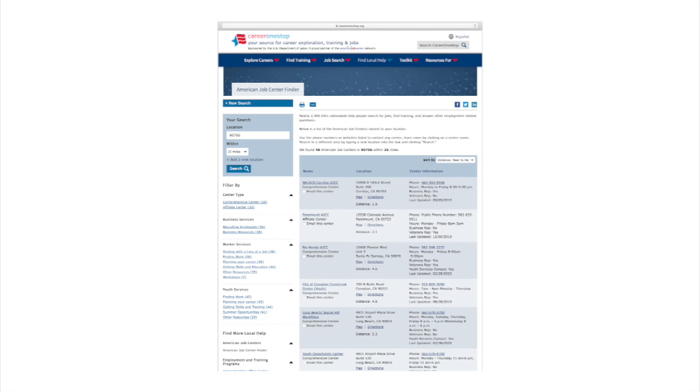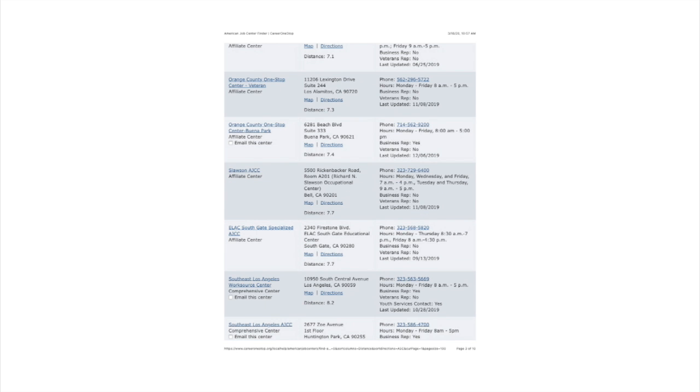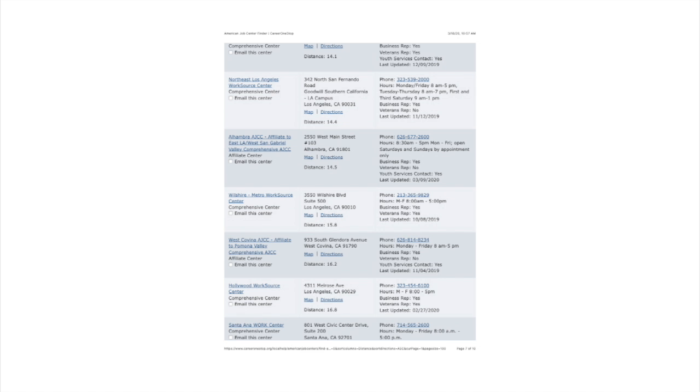Now we're going to go over the WorkSource list. What exactly is a WorkSource? A WorkSource is a government-funded program that will go ahead and fund you up to Level 1. To utilize this, click on the link below, CareerOneStop.org. Once you're there, go to the left side of the screen and hit the search field. Type in your zip code and press search. A list of WorkSources corresponding to your zip code will pop up.